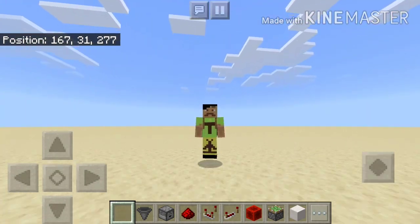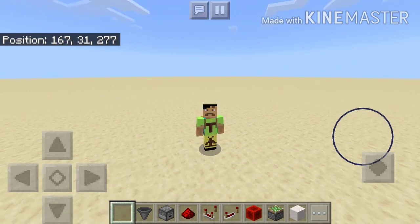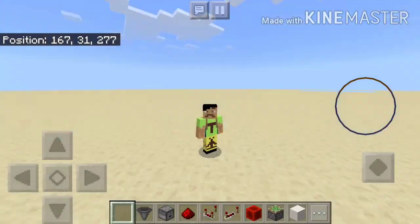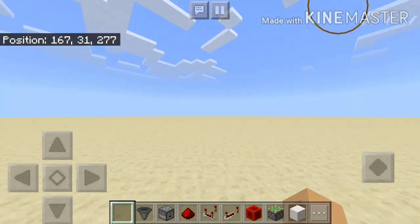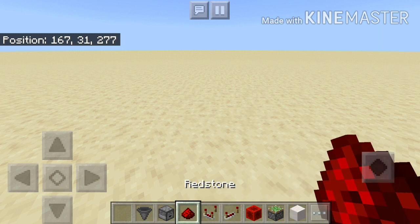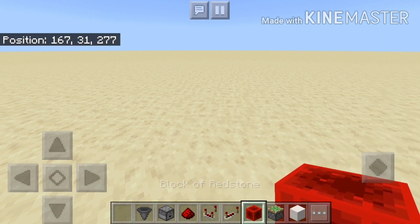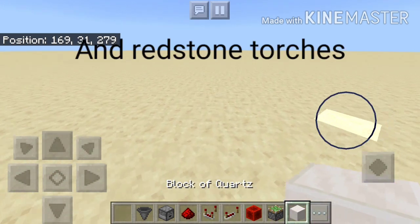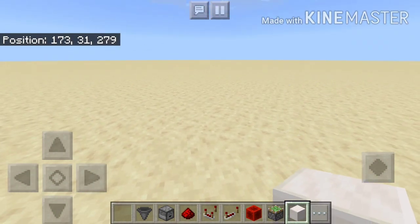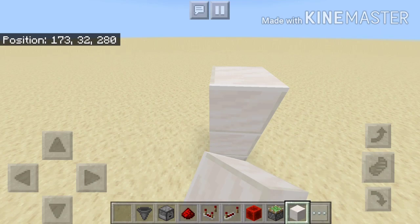Hey guys, today I'm going to be teaching you how to build the shopping modules like the ones I built in Sahara 2.0. So let's get started. The items we need are hoppers, droppers, redstone comparators, repeaters, blocks of redstone, sticky pistons, and armor blocks.